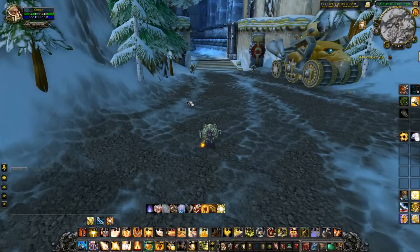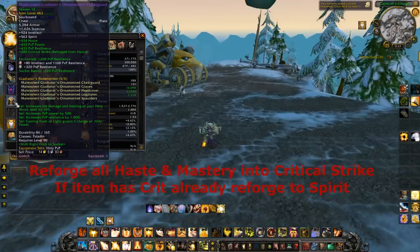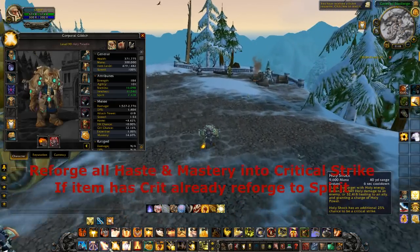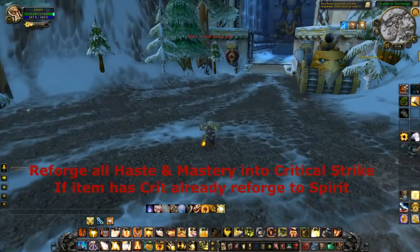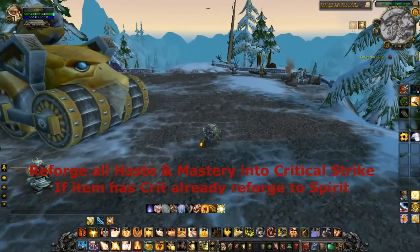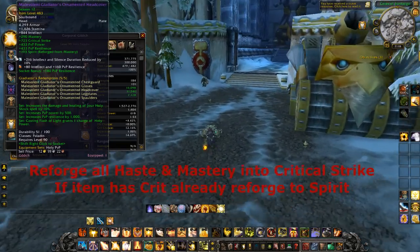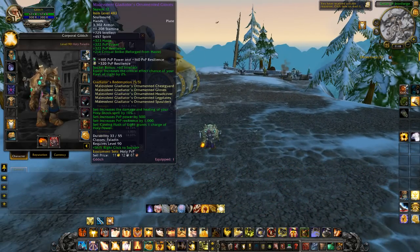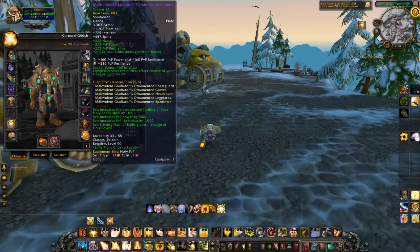Next up is reforging. I reforge all my haste and mastery into crit — I'm stacking crit because it gives me big heals. I like critting for massive heals like 130,000 on certain spells. If an item already has crit, I reforge haste or mastery to spirit instead. For example, on my helm I reforged mastery to spirit, and on my hands I reforged haste to crit. My PvP spec stacks resilience and crit — big heals while taking low damage.